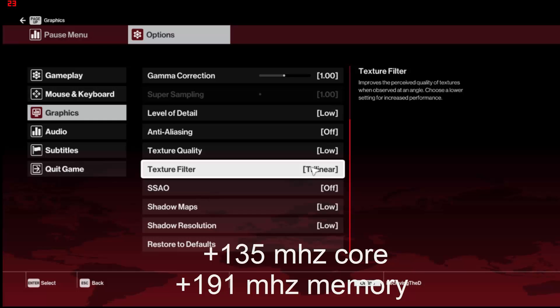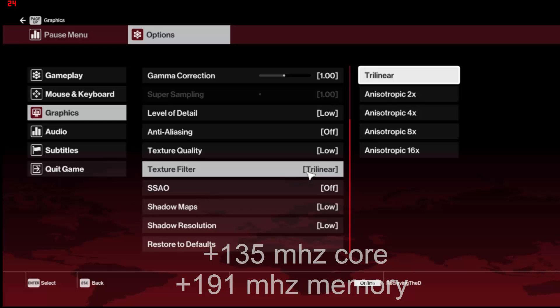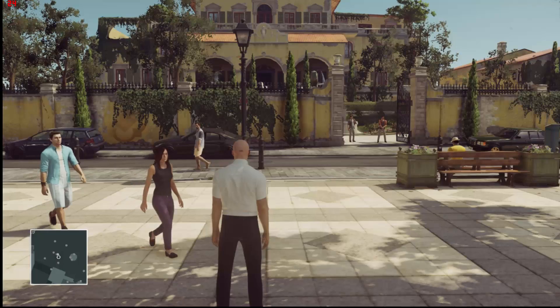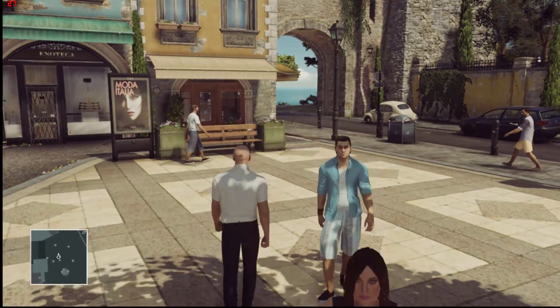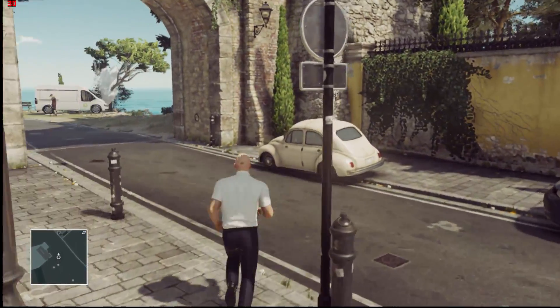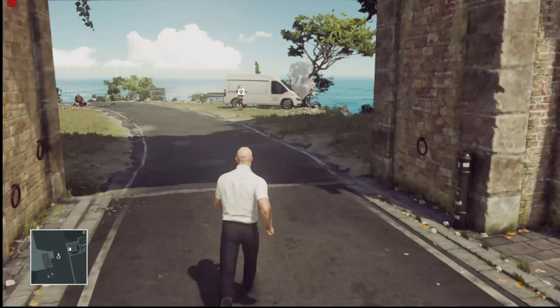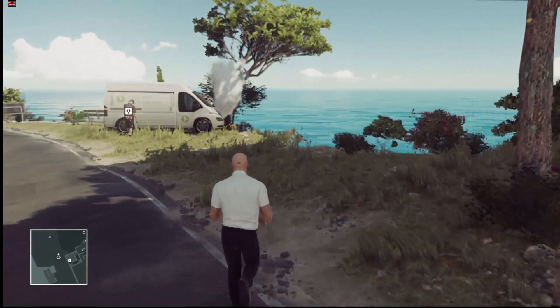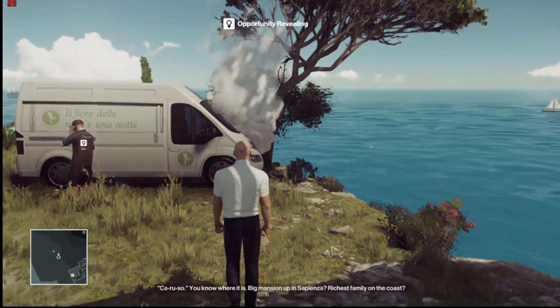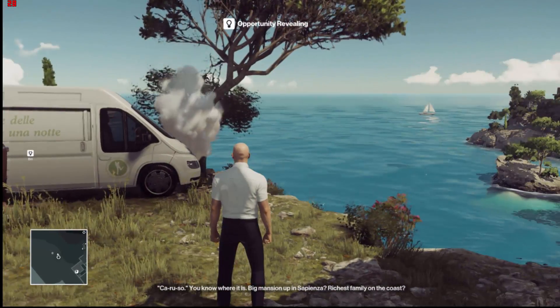All I had to do was overclock it slightly to get it to run, and the game's running at 720p on the lowest settings. So without recording, I get a pretty much locked 30fps. I'm not sure why the fps drops so much while recording — in some areas it drops to 20fps — but without recording, it's pretty much locked at a constant 30fps.